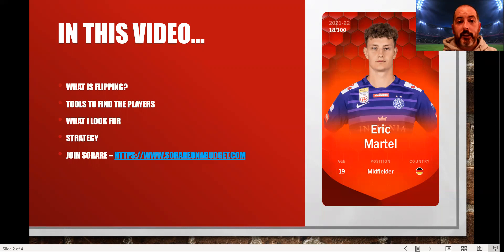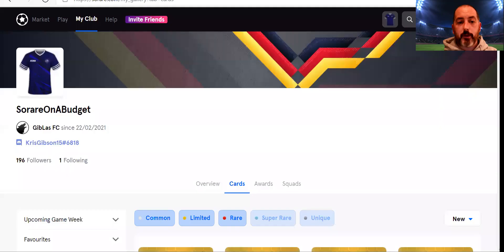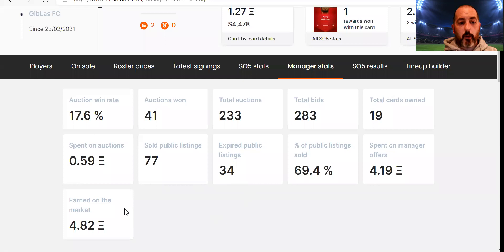The primary tool I use for finding players is Sorare Data. I've actually got my account open just now, partly to show this astronomical figure from sales — 4.82 ETH. Now that's far from entire profit because you've got to look at what has been spent on the market and at auctions, but I've brought in the better part of 5 ETH from trading.